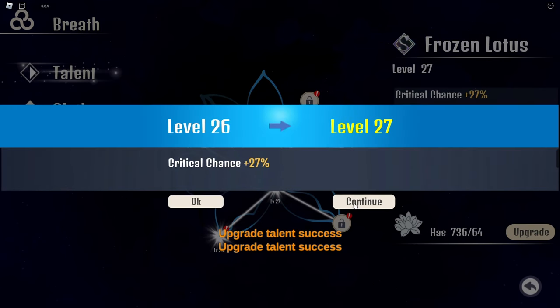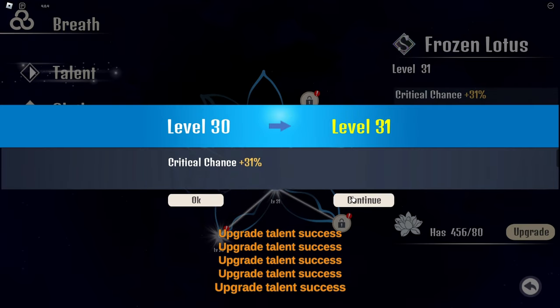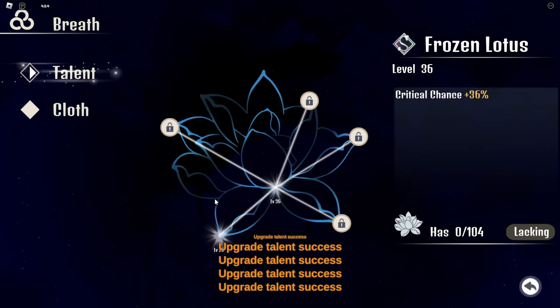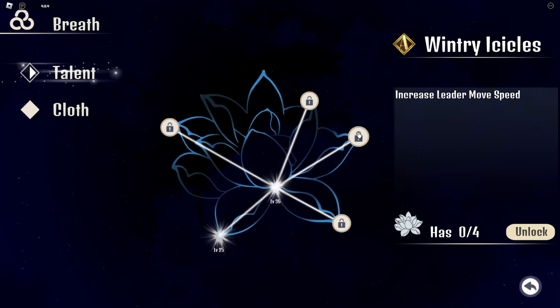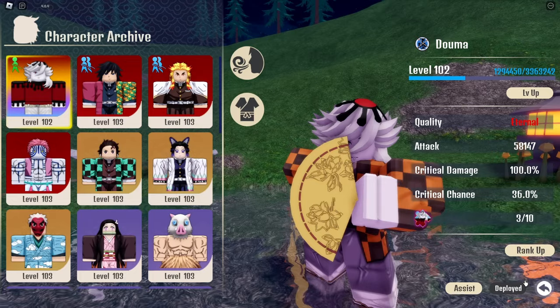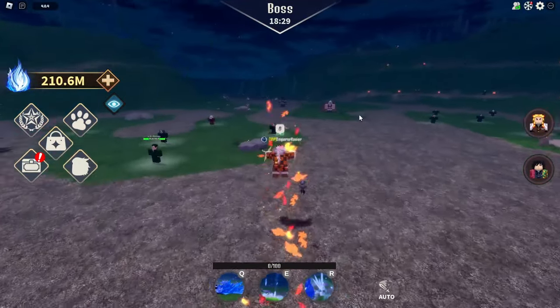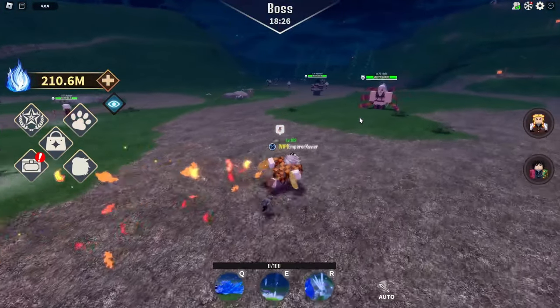We're actually going to upgrade the critical chance to 36. It has critical chance, critical damage increase, leader move speed, skill 3 damage, shield damage, and overall attack. We're already level 102 and we've been grinding like crazy.